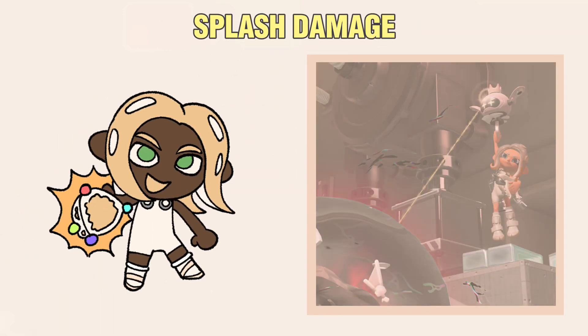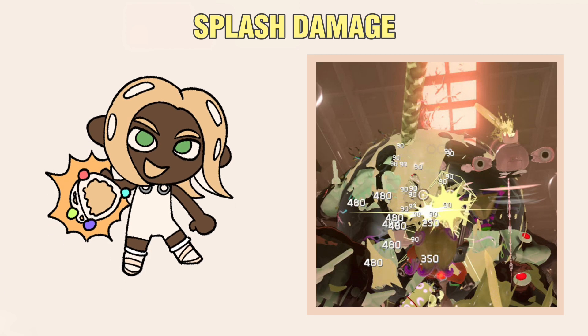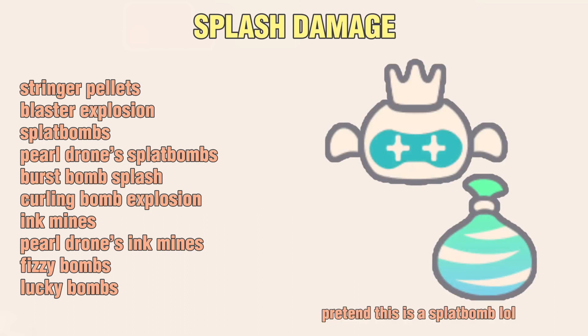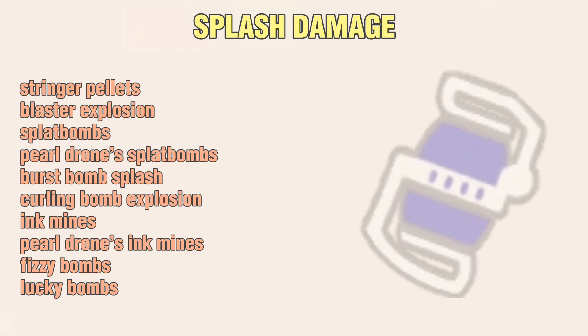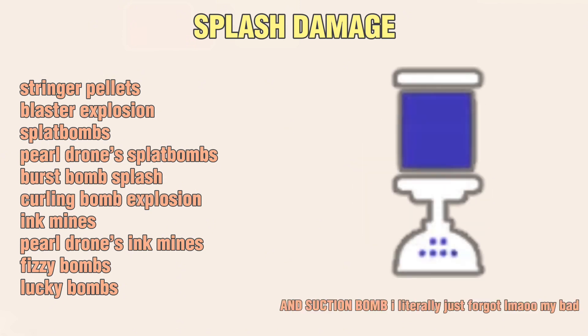Splash Damage is damage done by explosions, and so many things count as explosions in Side Order. These include Stringer's Explosive Pellets (not Directs), Blaster Explosions (not Directs), Splat Bombs, Pearl Drone Splat Bombs, Burst Bomb Splash (not Directs), Curling Bomb Explosions (not the Sliding), Ink Mines, Pearl Drone's Ink Mines, Fizzy Bombs, and Lucky Bombs.